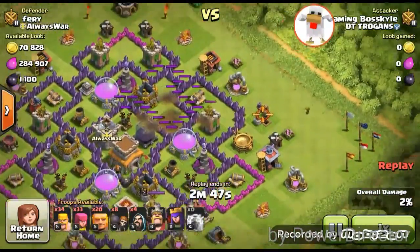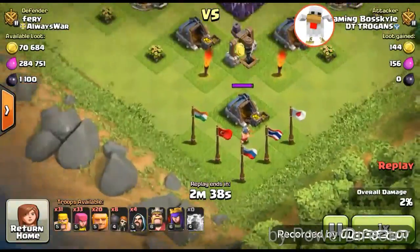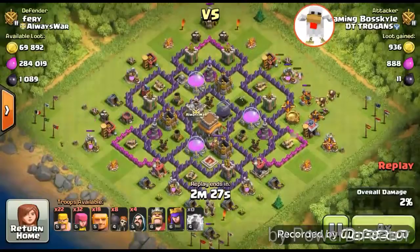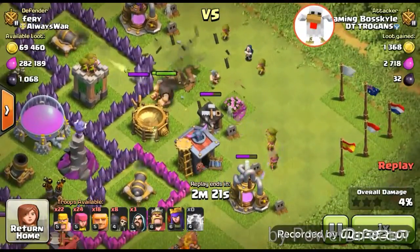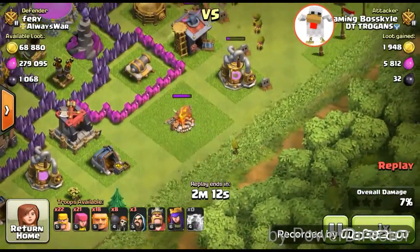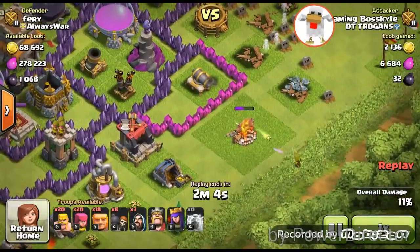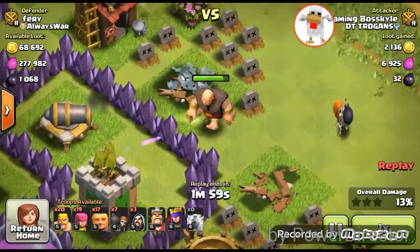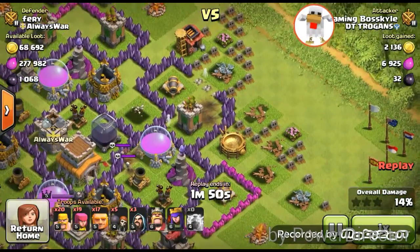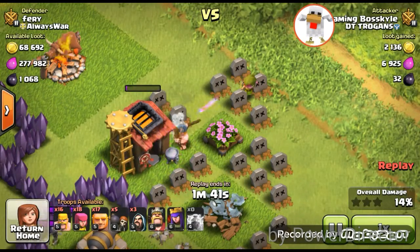I'll speed it up. I lightning spell the mortar and put one archer to take out a building, then a barbarian there but he couldn't take it out, so I put another barbarian and an archer. My main attack: barbarians, giants, archers, and one wizard — I always like to put an early wizard out to help clear buildings. I put an archer while the cannon is distracted, then put a giant to check for bombs and two wall breakers.